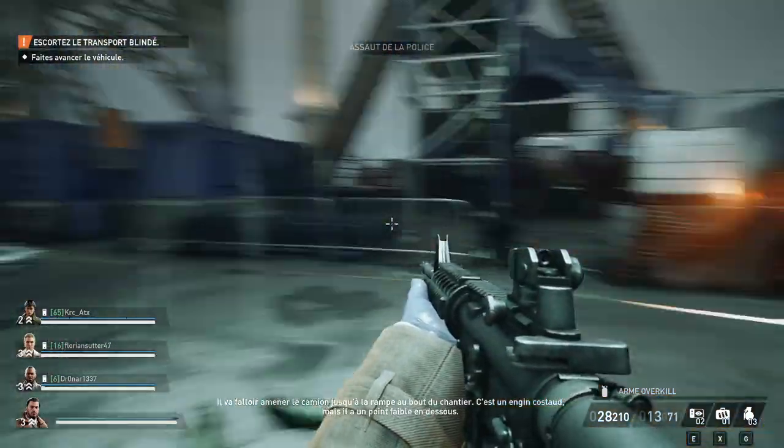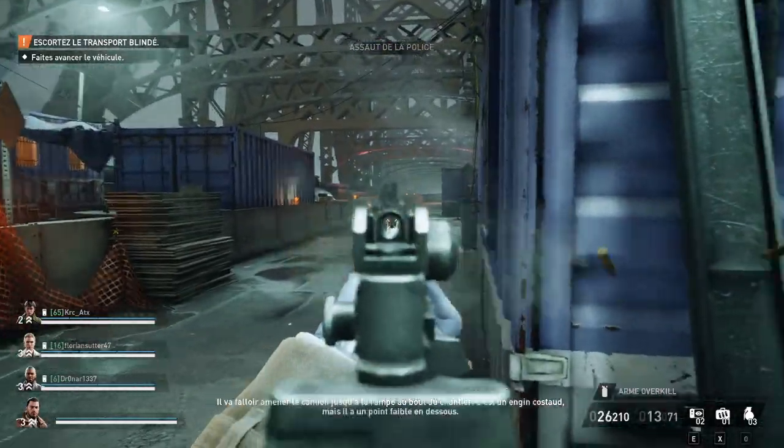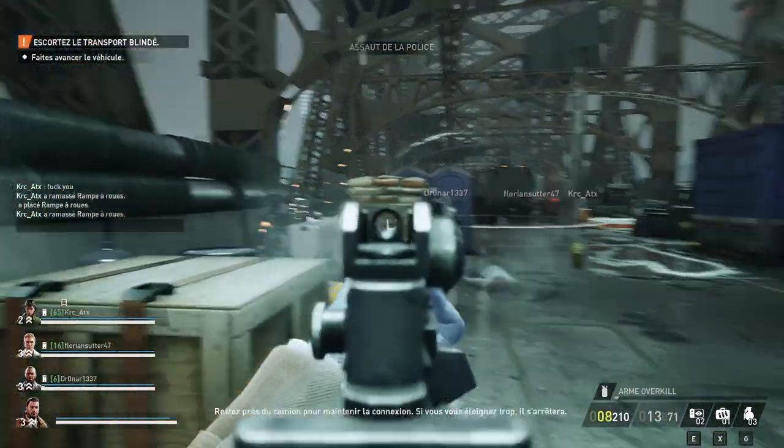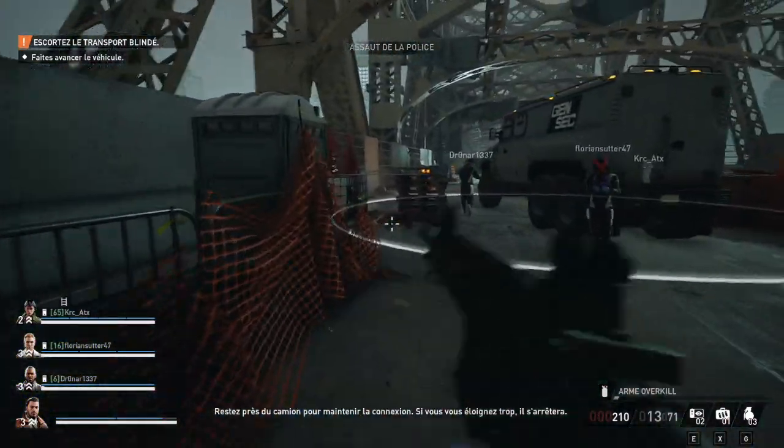We need to get the truck all the way to the ramp at the end of the construction site. This baby is tough, but there's a weakness in the underbelly. Stay close to the truck to keep the connection going — if you stray too far, it'll stop moving.